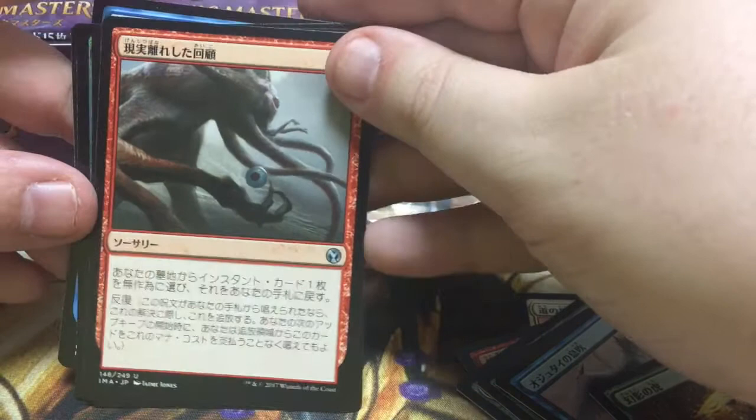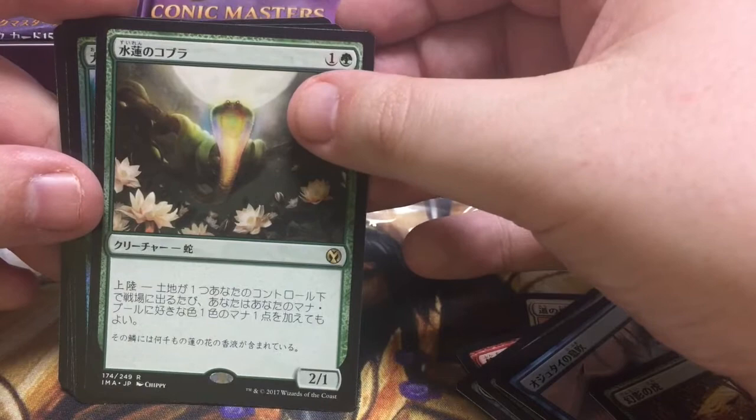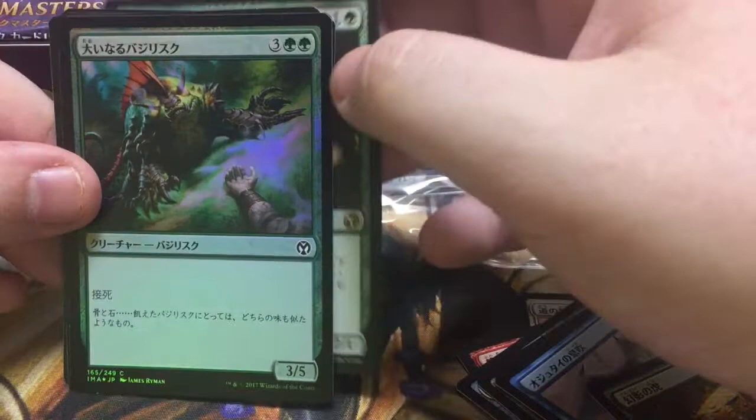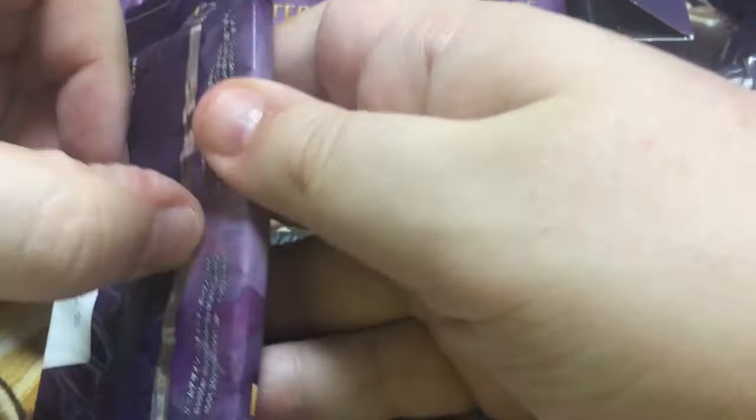Not sure about that one. Dimir Aqueduct — fine card. And Lotus Cobra, so downgraded to just a regular rare, but wow it's a good rare. The Cobra and a 3/5 deathtouch for five mana — so it's almost a strict upgrade to Thicket Basilisk, except it's got way cleaner rules text. Thank goodness.